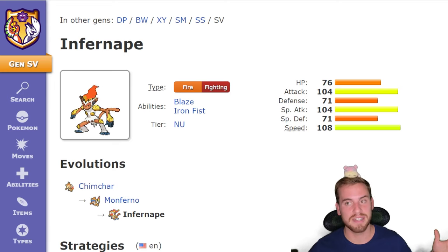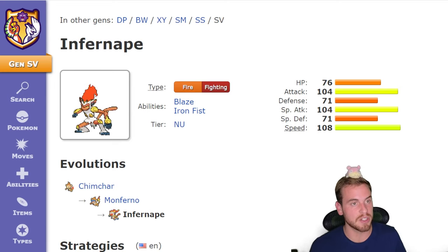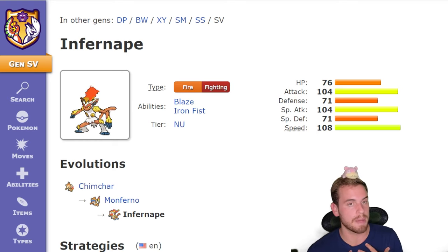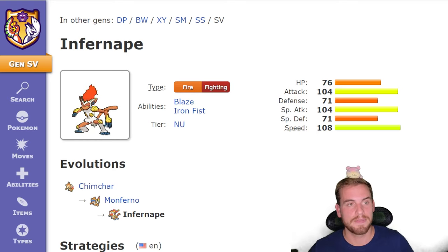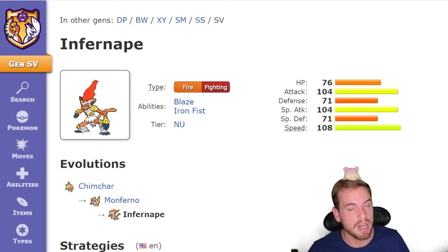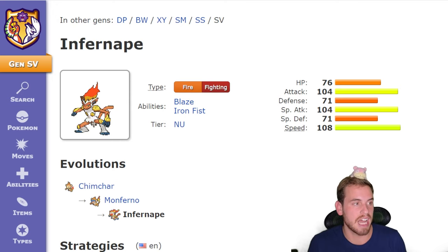Before we talk about how we're going to beat Infernape, we need to talk a little about Infernape itself. Infernape's stats allow it to have a solid damage output with either physical or special attacking moves, although I personally always think of Infernape as more of a physical attacking Pokémon. Defensively, it's not the bulkiest Pokémon, so we shouldn't have too much trouble doing a ton of damage to it.